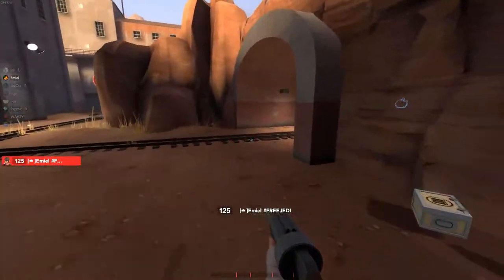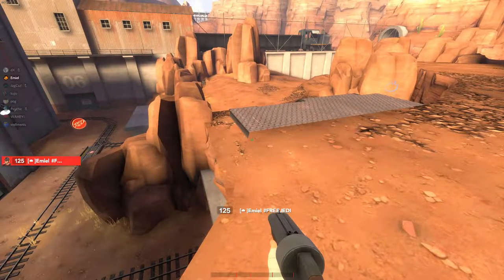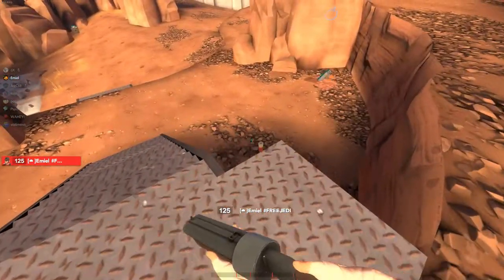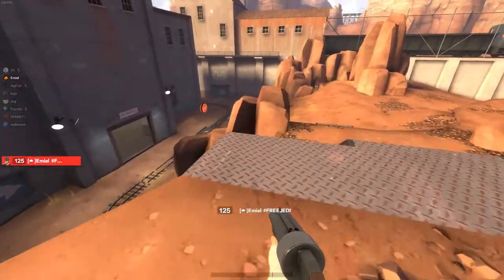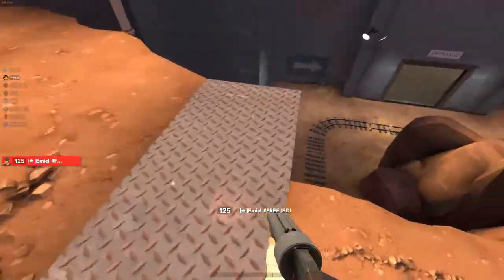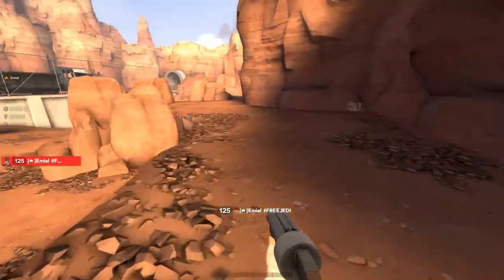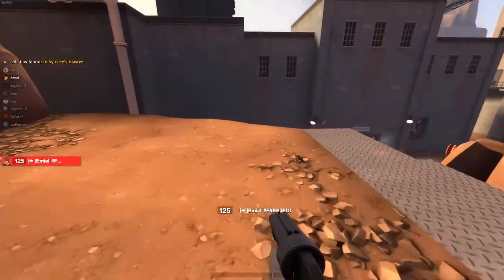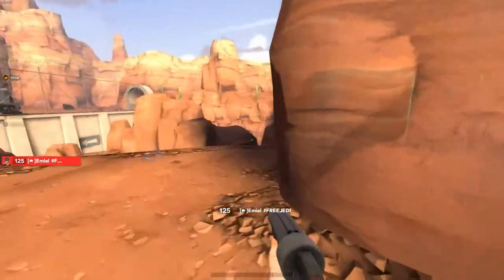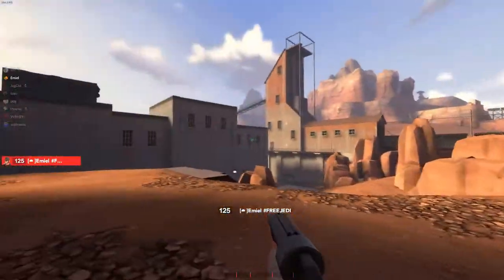Sometimes you can drop down if you know you're gonna win the fight in tunnel — but only when there's a lot of players there. You should never have to uber on tunnels unless they uber from tunnel, and even then you might not have to. Your Heavy with full buff just drops down and cleans it up. Pyro stays up on cliff, denying the cliff and not dying to the sniper.